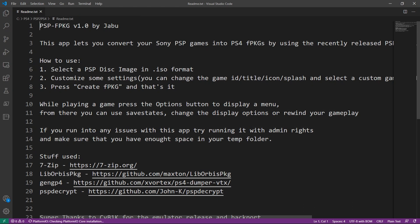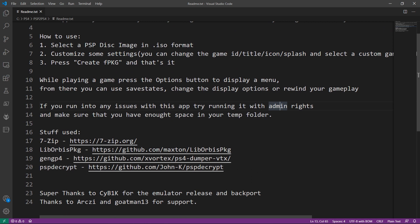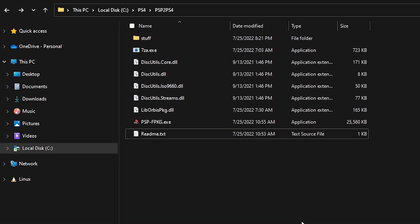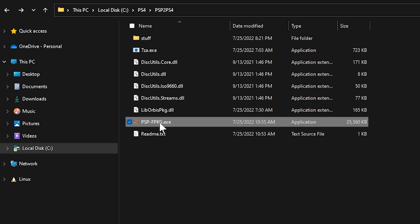Once everything is extracted, there is a readme.txt included that covers the same information. There's also a suggestion to run the app with administrator rights if you run into any issues. Special thanks to Cybeck for the emulator release and backport, and to a couple of other people for support. Once extracted, you'll see the folder structure, and we're going to run the PSP fake package .exe as administrator.